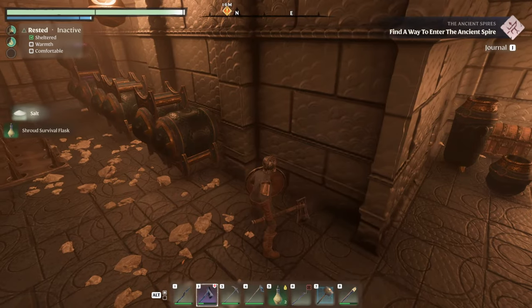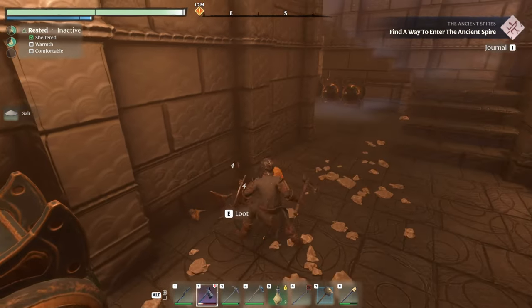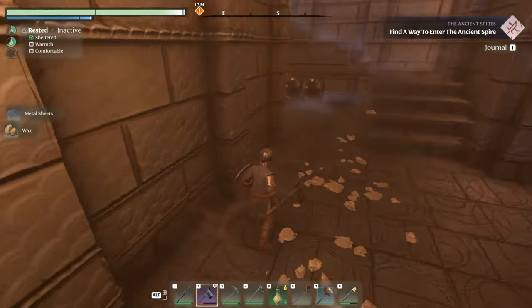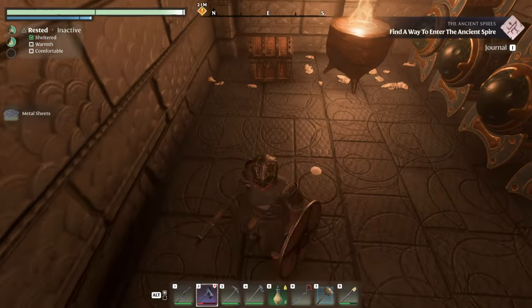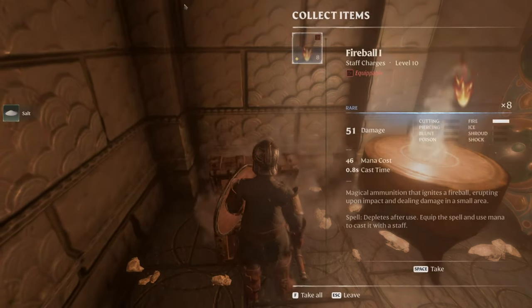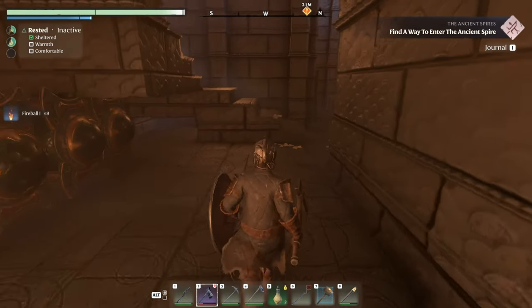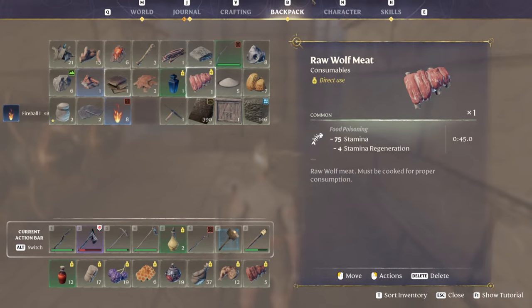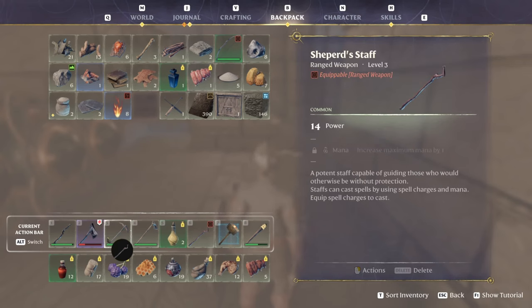Wait — this leads down. Hello, those are spikes. Solvent. More salt. I'm probably gonna hold off on breaking too much more stuff here because my weapon is getting dull. Fireball one — wait a minute, does this mean we finally got our first spell? Can we use our staff? The staff that I didn't bring because I had no spell, but we got this one now.